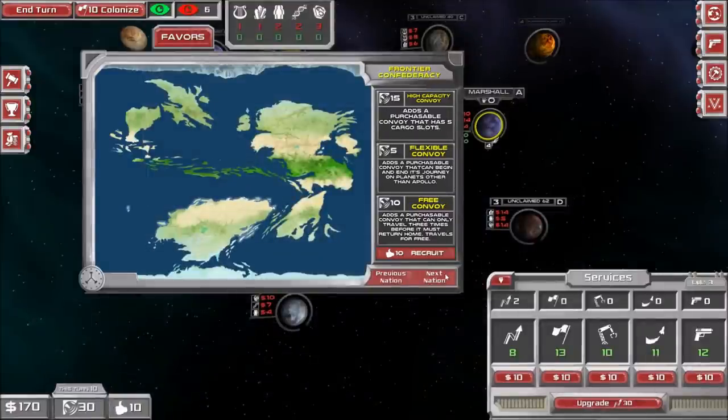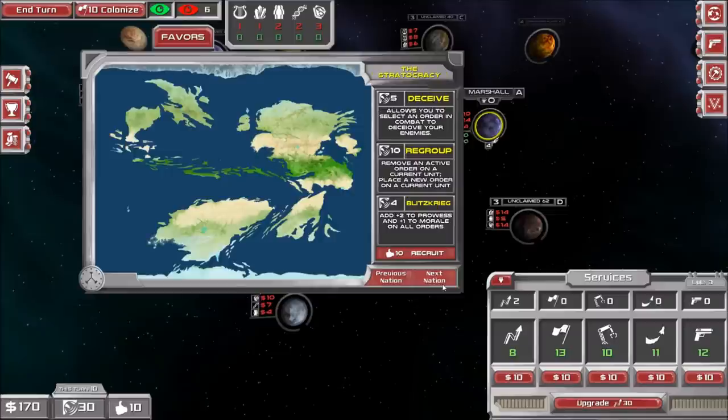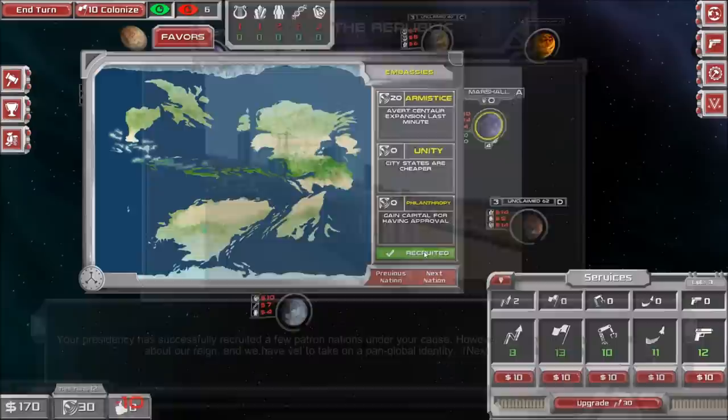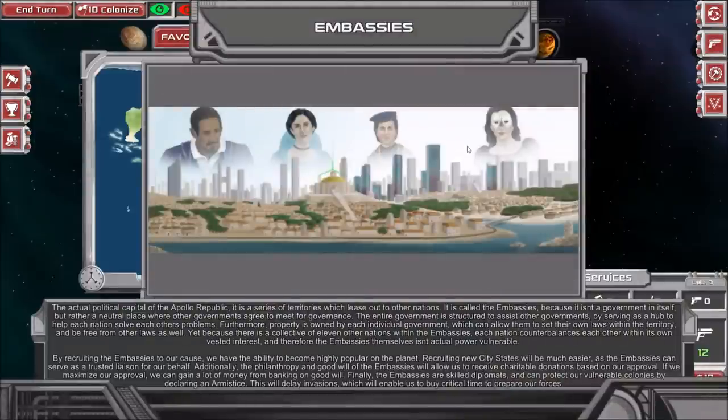The next city-state I'll take makes future city-states cheaper and gains capital for having approval. I actually should have grabbed this one first — since I didn't, I'll grab it anyways. I should have done it the other way around, but that's alright — that's for anyone who wants to follow this strategy in the future.